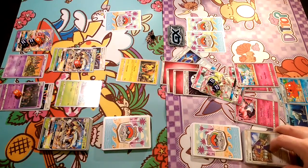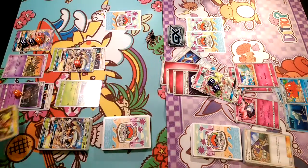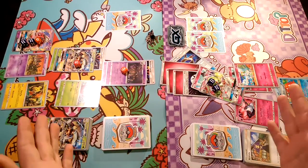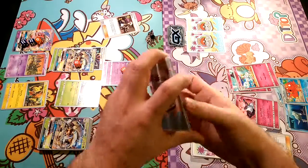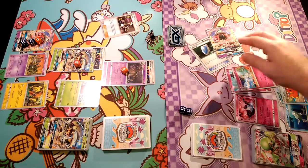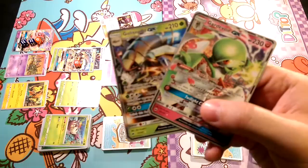14 times 2 is 280 damage — Garbodor can demolish right now. I think that is our play: retreat with Tapu Koko, throw up Garbodor, and show off the power of Trash-O-Lanch to demolish this Gardevoir and take the last prize, which is that final Guzma. So there you guys go — in this case Galissapod won. Got the easy prizes, Gardevoir came back and caught up the whole time, but Galissapod was able to take the win at the end.